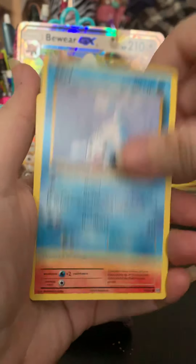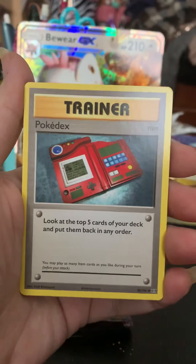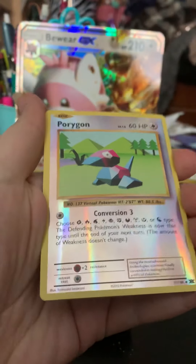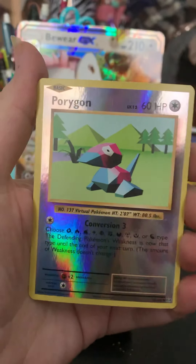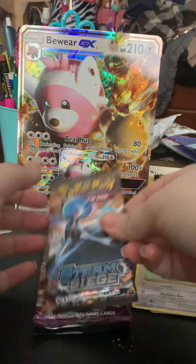Doe Duo, Staryu, Seal, Charmander, Magnemite — I know a lot of people like it for nostalgia. Pokédex, Potion, Magmar, Porygon is a Reverse Uncommon, and a Raticate.